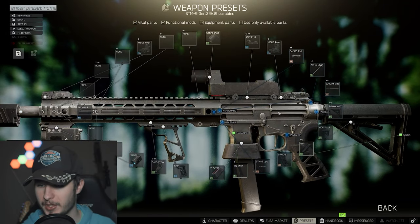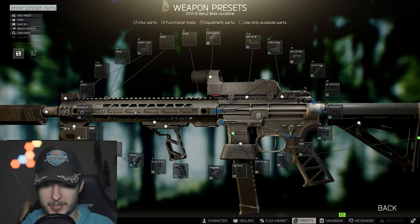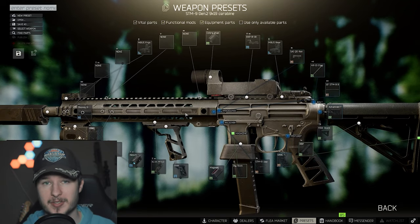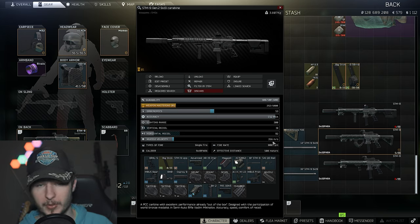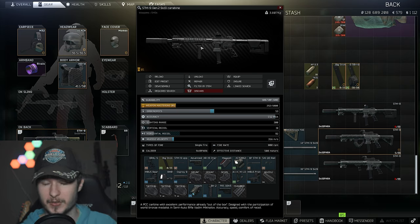If you want the best build for the STM-9, run the shift grip, advanced tube, and XY rail — the Osprey suppressor is the best option. On top of that you have 800 rounds per minute, which is 150 rounds more per minute compared to the Zeiger 9, and with AP rounds around 400 meters per second — that's why the STM-9 is a very decent weapon in its category.